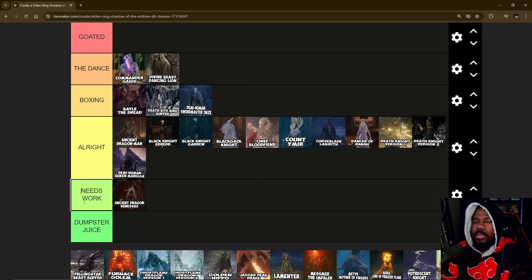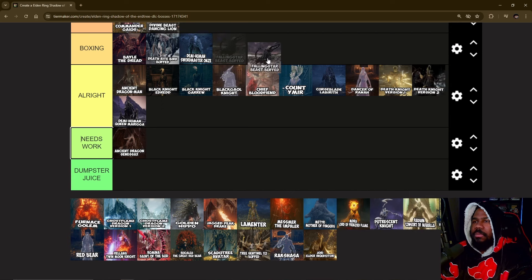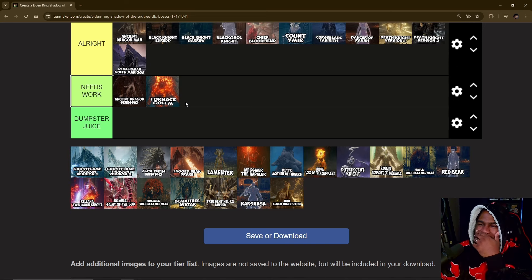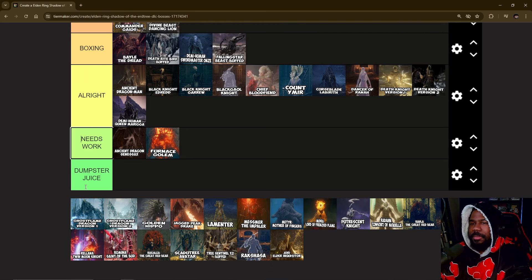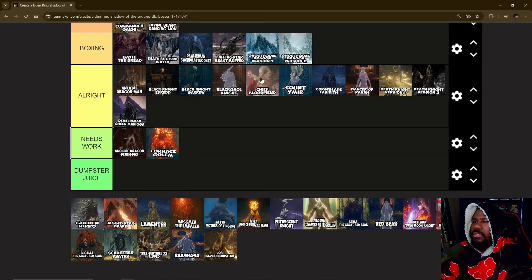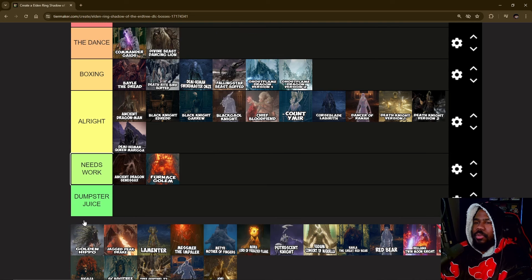The Fallen Star Boss — I like the moveset, putting it in B-tier. Fire Golem needs work — I didn't like just sitting there beating on its legs while it cycled through a variation of three attacks. As for the dragons, both of them B-tier — I enjoyed the ghost flame dragons, especially the one at the lake, really dope.